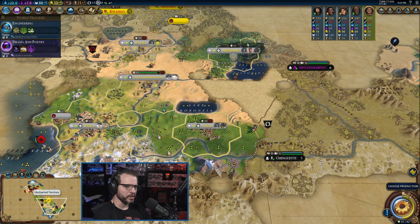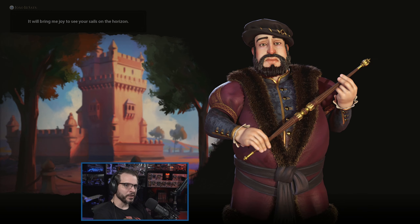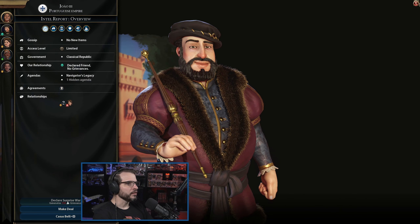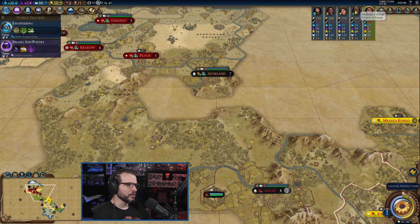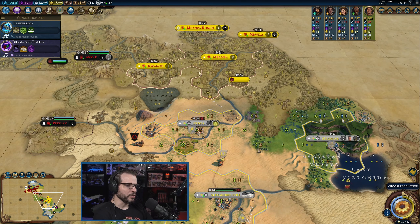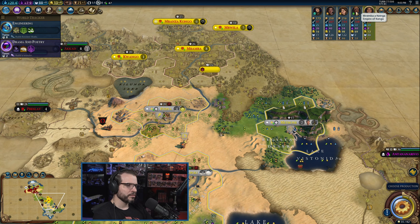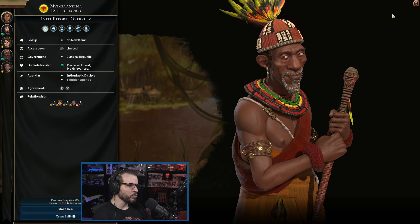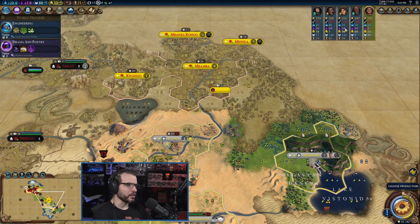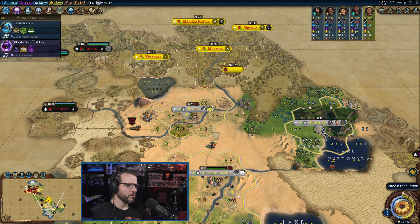I genuinely have no idea where he is. Yeah, we can be friends with you, my friend — let's be buddies, because you are not going to be a target for us anytime soon. Even Congo might be all right to be friends with for right now, at least one cycle.